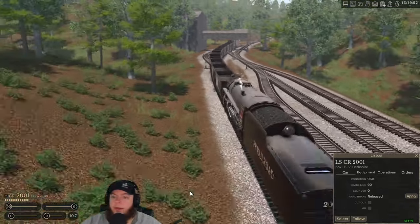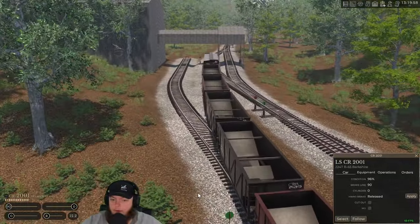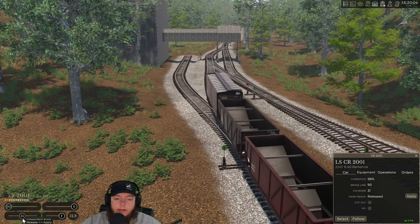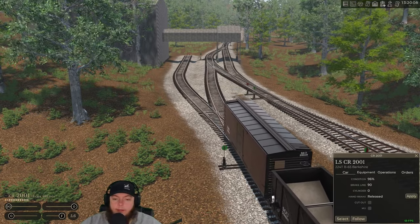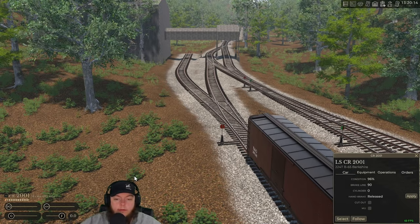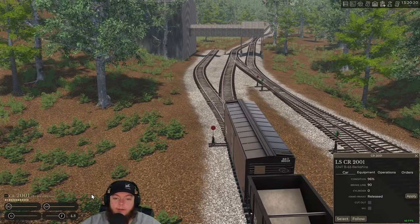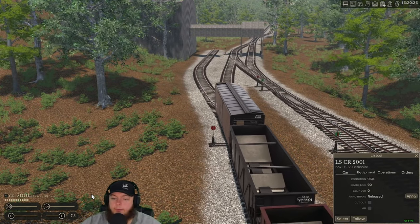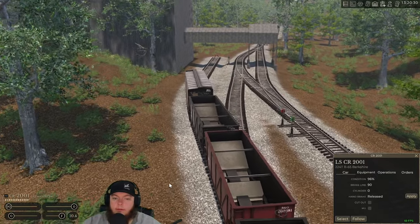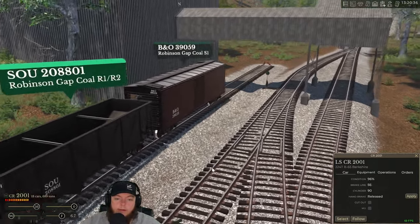It'll only take a minute. Nothing back here to hit, right? Clear — okay. Never hurts to check. Too much independent. Lock it up, go forward. This is all on a hill up here so it takes a bit. We're just gonna hit the tab button to see where that car goes — right there. So we'll lock them up, one hook, and be on our way.